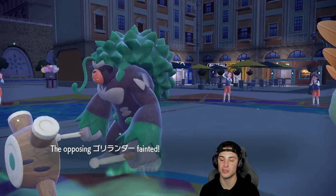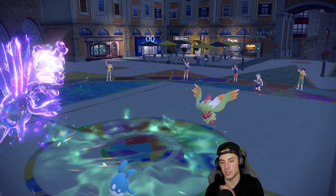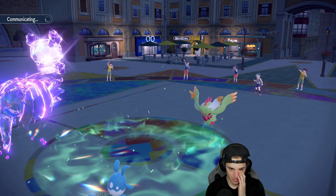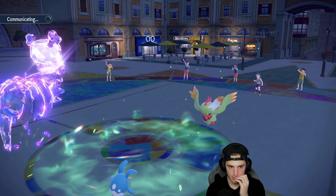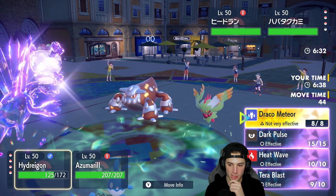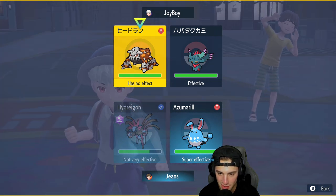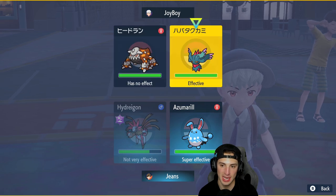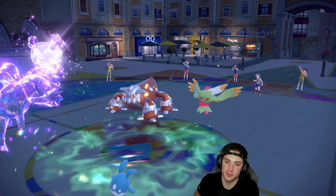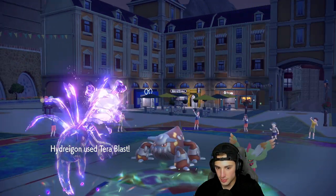Now I need to start chipping Heatran. I might double down Liquidation and Tera Blast. Depends on who they bring out. Could be Heatran Terastallizing into Grass — do I make the read? I'll just Protect and double down into Flutter Mane instead. I'm going after Flutter Mane — I'd love to get rid of it, then go after Heatran next turn. Good thing I didn't make that read; Earth Power flies out but we have Levitate so it doesn't matter!